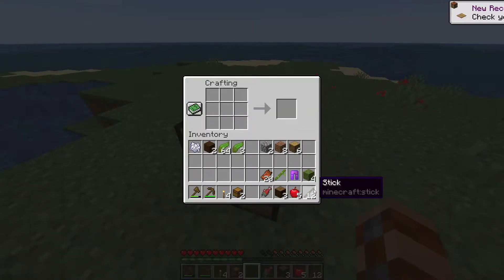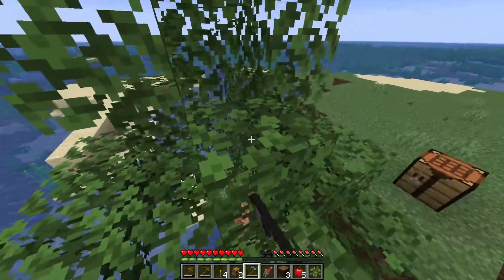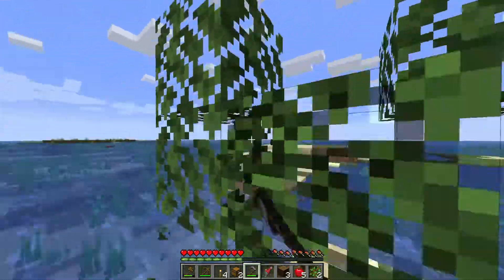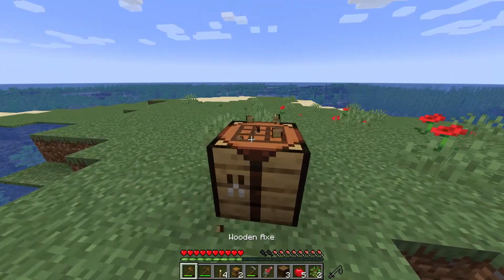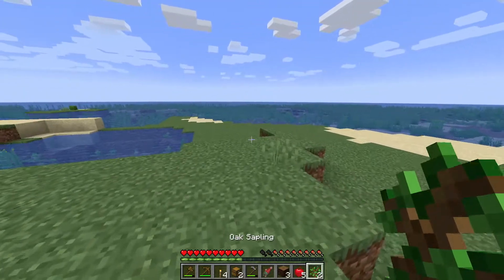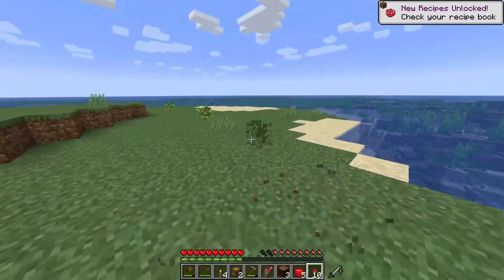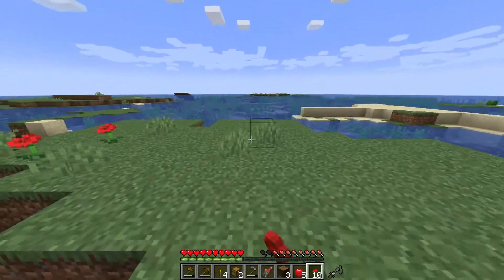I wonder, do hoes give extra sapling drops? I know a fortune hoe would, but I'm thinking a regular hoe might. It's getting dark, so we're gonna have to dig ourselves into a hole. I'm just trying to get enough for a stone hoe. We'll break out the leaves and hope that at least one of them gives us a sapling. Ha, sapling! Okay, we're good — assuming we get one or two or three more. Another sapling — two saplings. Game hates me.